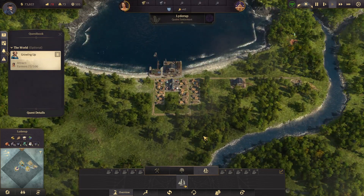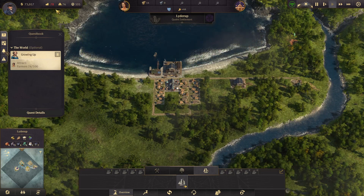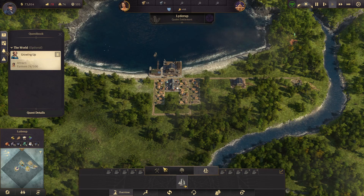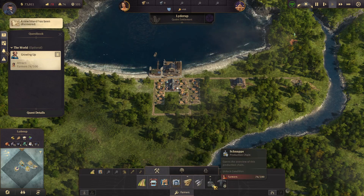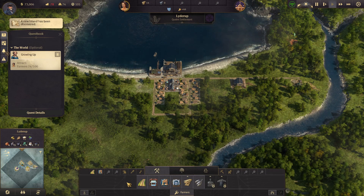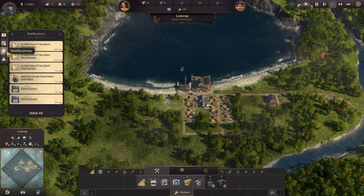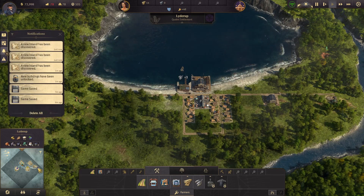Our settlement is rather small — you will have to attract more farmers if you want to make progress. Oh my god, I'm aware that I need to attract more farmers. Why are you non-stop about that? Don't I need food? Aren't my farmers gonna starve? I am losing money. I'd really like to have some farms — can I not build farms yet? Why do I keep getting notifications? Oh my god, another new island.